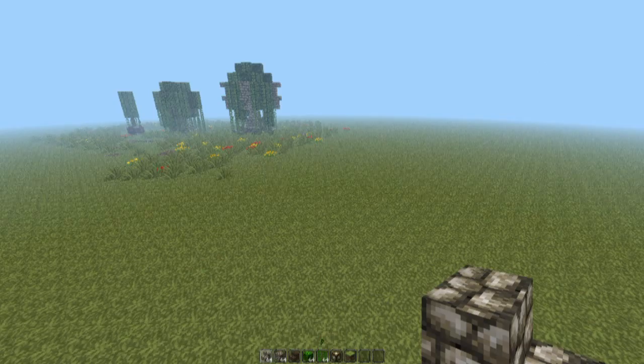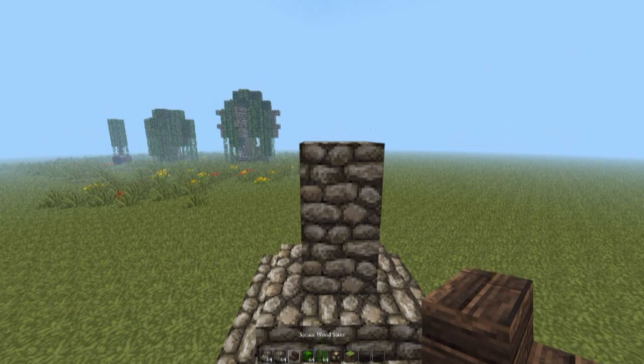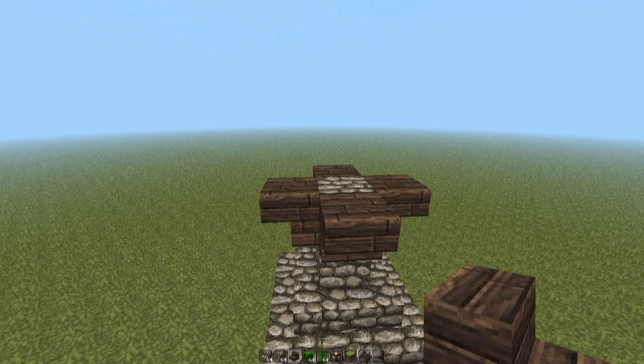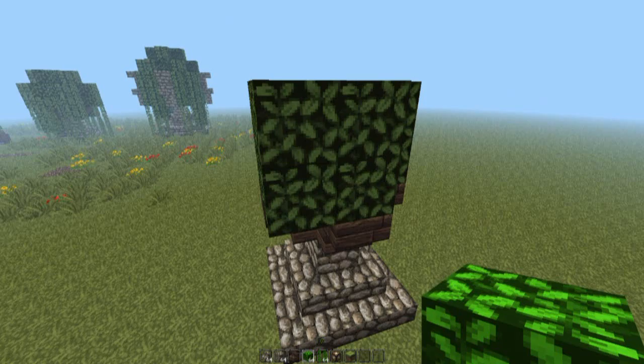For this design we're going to start off by adding a basic square of cobblestone stairs, then we're going to place three blocks in the middle. Grab some spruce wood and make your way around the top, ignoring the corners, and that is practically the platform complete. You can grab some leaves — I'm going to be using oak leaves — and we're going to fill up this platform with two blocks, and again make your way all the way around with two blocks of leaves.